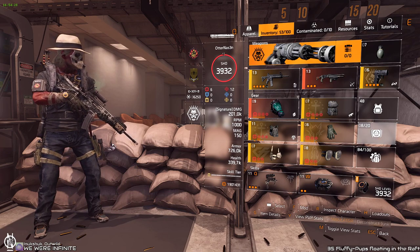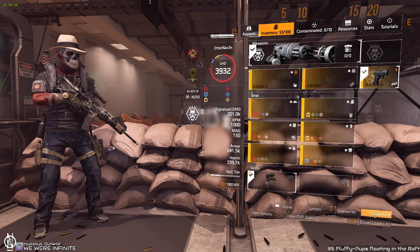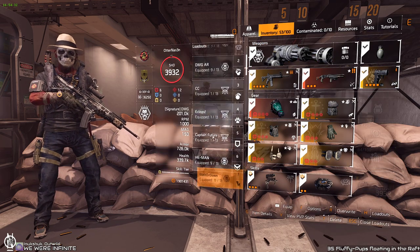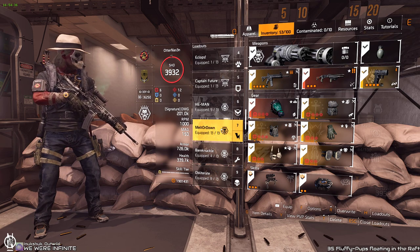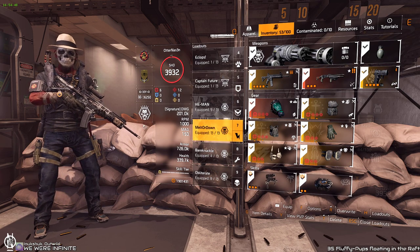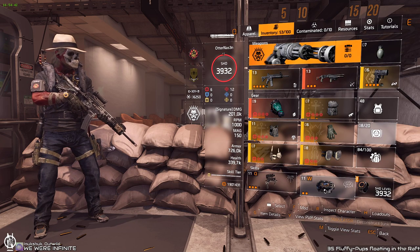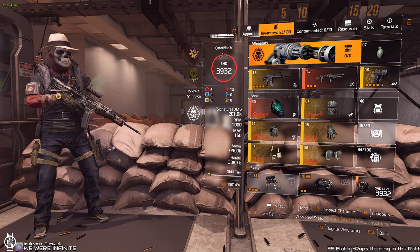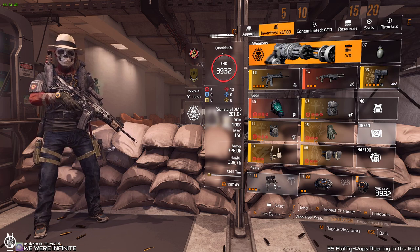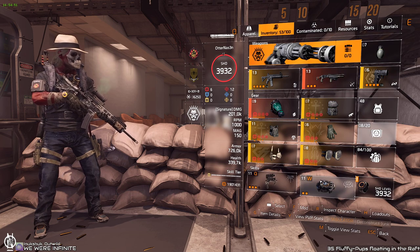Hello and welcome to another build video. This is my so-called 'Melt or Down' build, which I use always for the first boss on Iron Horse. It's basically you melt him or you die, because we don't use a revive hive here. I use the turret and the decoy — the turret goes on the left or right side on the boss to distract the shotgunners that are spawning, and the decoy is for the boss himself — you put it on the train.